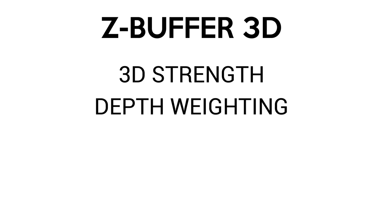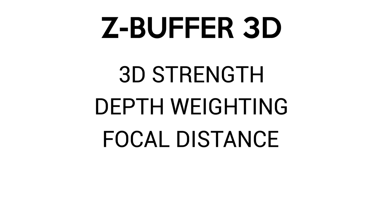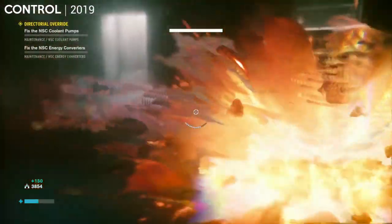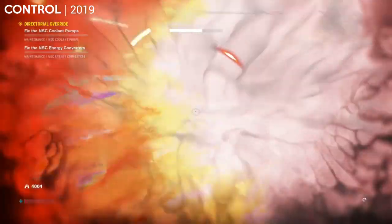For Z-buffer, the options for 3D are much more limited. You've got 3D strength which increases the amount of pop — usually you want to stay around 2, as going higher tends to cause halos around the player character and other objects. Depth weighting is supposed to make the 3D stronger for things closer or further away from the character — I just leave it default as I've never noticed a difference. Lastly you have focal distance, which when I used it in Control seemed to really bring out the depth of the 3D when increased — have a play around with it. Z-buffer is very subtle but it's one of those things you notice when you switch it off and back on again, and I much prefer playing with it on than in flat 2D.